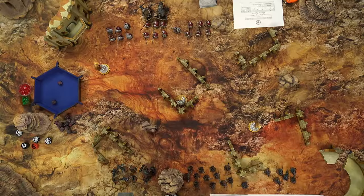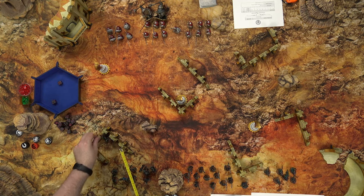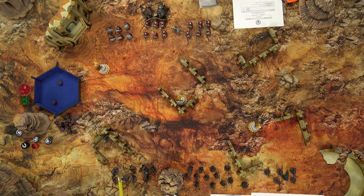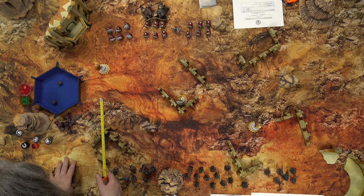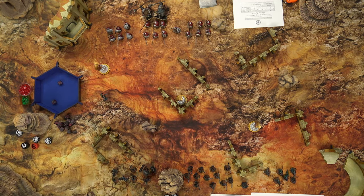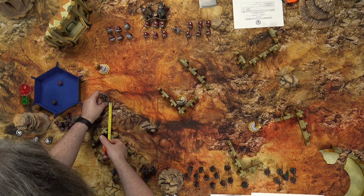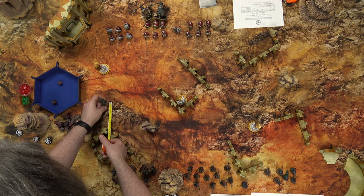First thing I'm activating this turn are my vanguard clones. They have a mighty movement of six for a march. Because they have a standard, they can get a plus-one inch if they march twice in the turn, which they may well do. First I move six inches, and for the second activation — normally you can't double up on the same activation type, but with march you can. I'll pull him back slightly because crossing that obstacle costs two inches of movement instead of one.